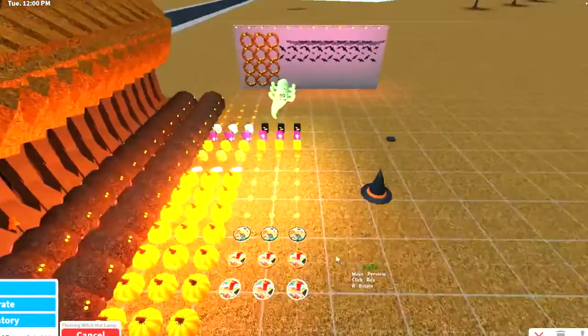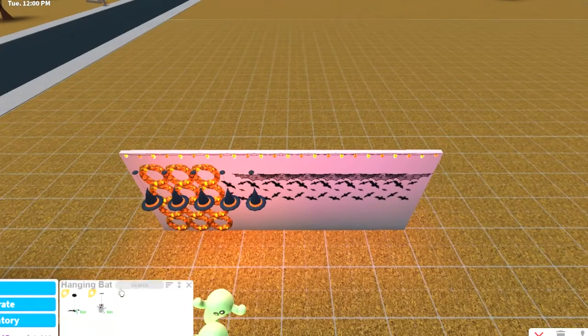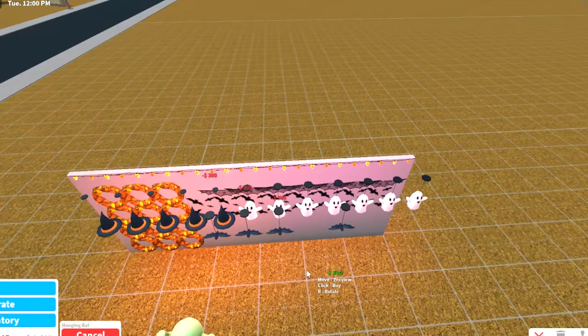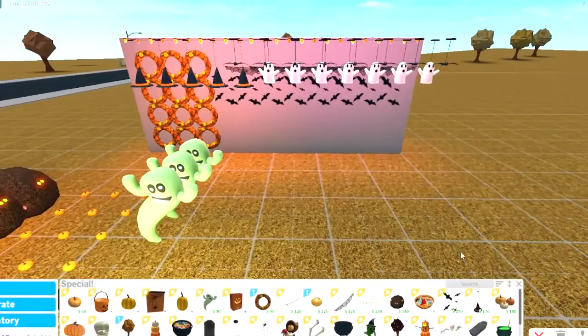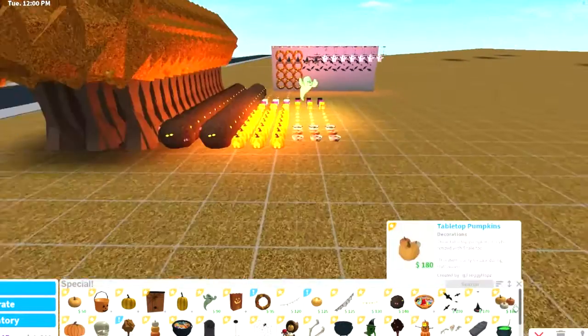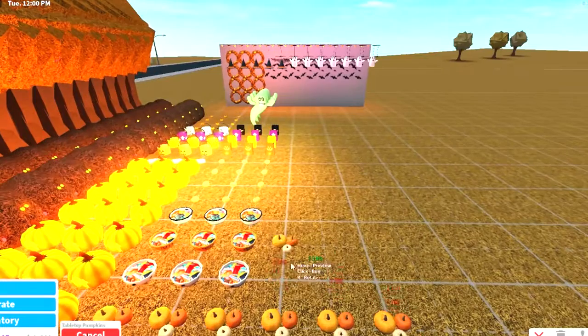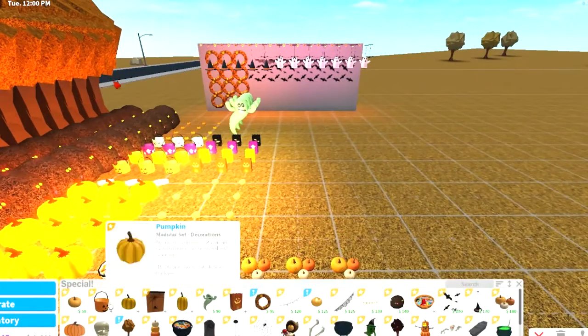I have no idea what I'm gonna do with these bats but it's okay. We'll find a use for the lights and hanging things too. The ghosts are so cute! And of course we have the classic bats — these have been in the game for so long and I can't believe how many memories are attached to them. These pumpkin collages are one of my favorite items, and I love that you can change each color individually. Let's buy a lot of those actually.